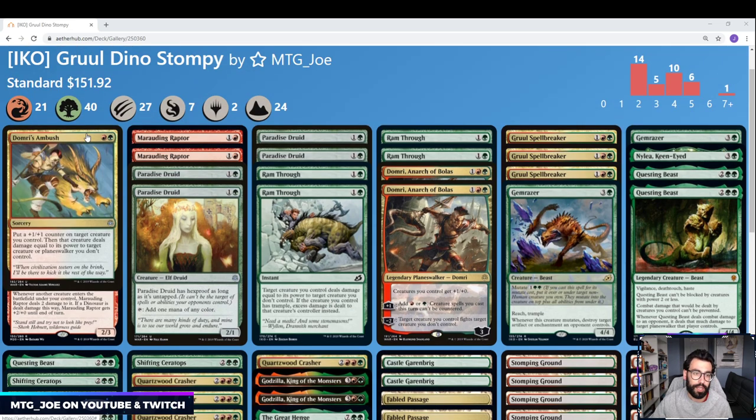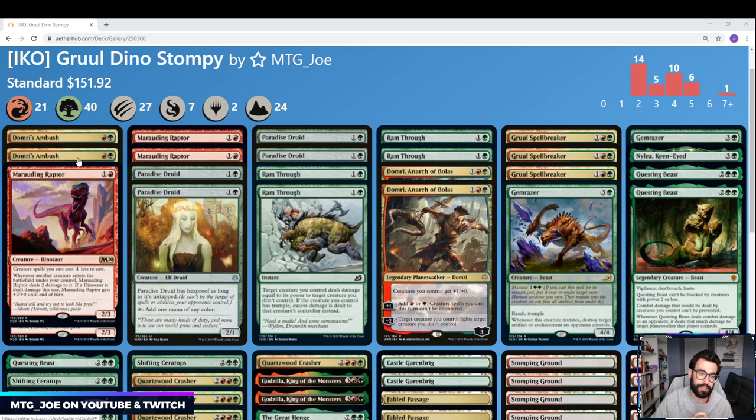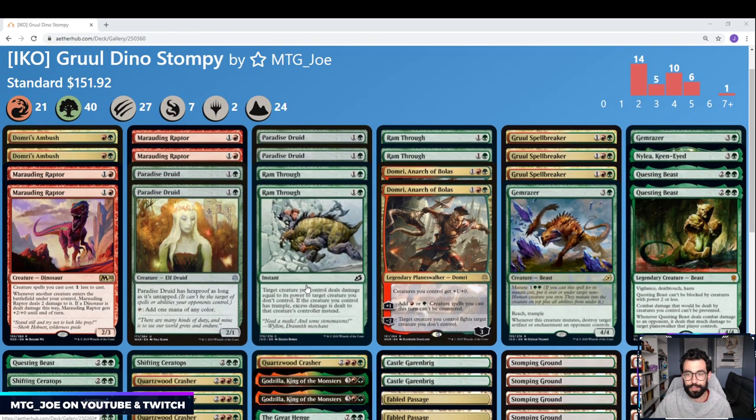For support cards, we have kind of pseudo-fight or deal-damage spells. We have a couple Domri's Ambush — this also hits Planeswalkers. One of the new cards that's really sweet from the set is Rammed Through — it's an instant, whereas Ambush is a sorcery. Target creature you control deals damage equal to its power to target creature you don't control, and if the creature you control has Trample, the excess damage is dealt to the player. So if you hit a 1-toughness creature with Quartzwood Crusher, they take 5 damage in addition to you killing it — like a removal spell and burn spell paired into one.